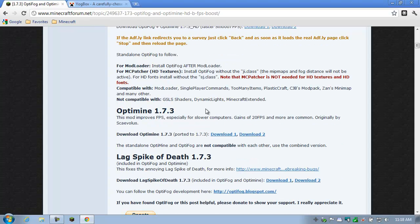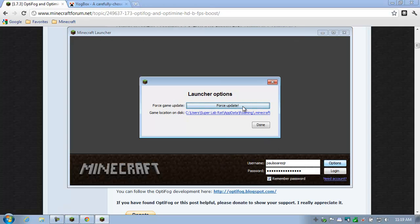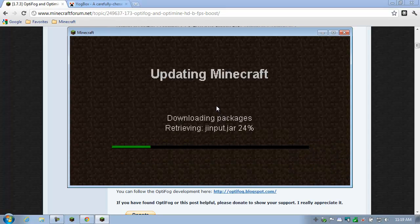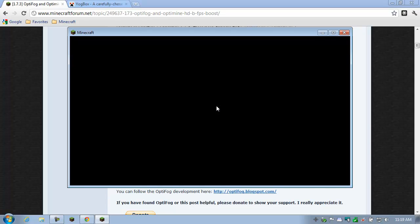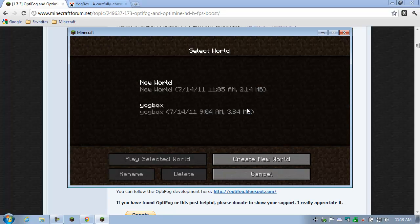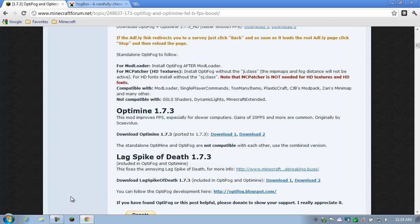Now I'm going to start with a clean and fresh install of Minecraft, and I recommend you do the same thing. Here's what we're going to do: we're going to run Minecraft and force an update. Make sure that gives us a nice fresh beta 1.7.3 — no mods, no nothing. I don't have my Yoggbox installed anymore; I'm going to start from scratch. I'm going to close that down for the time being, and now we're going to go and back it up.